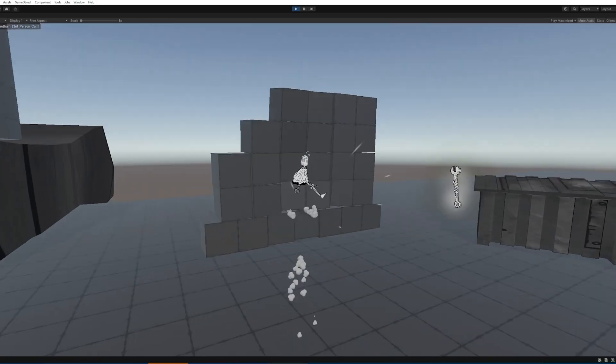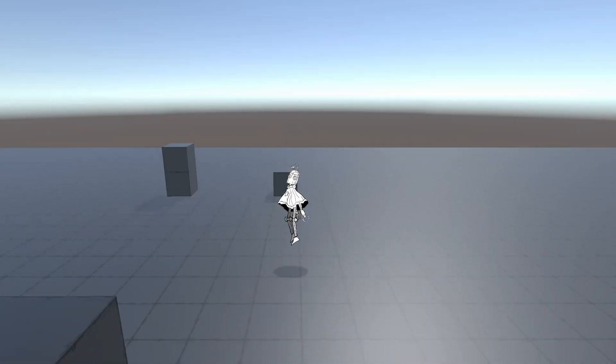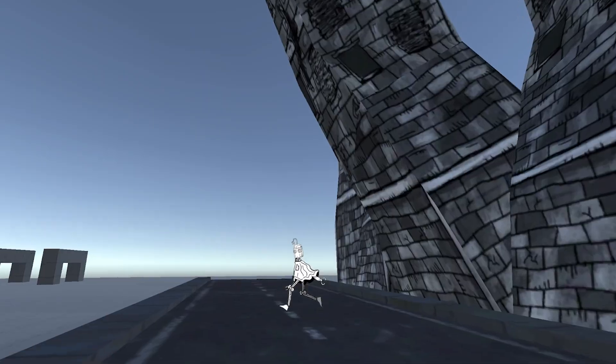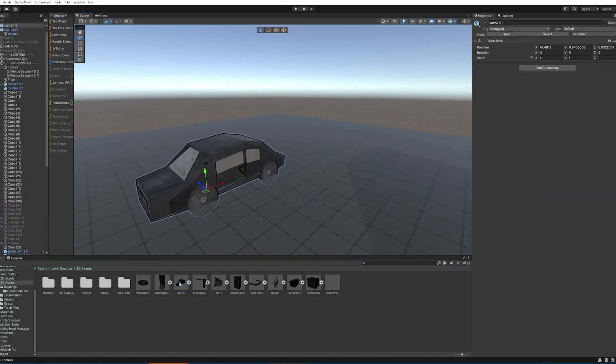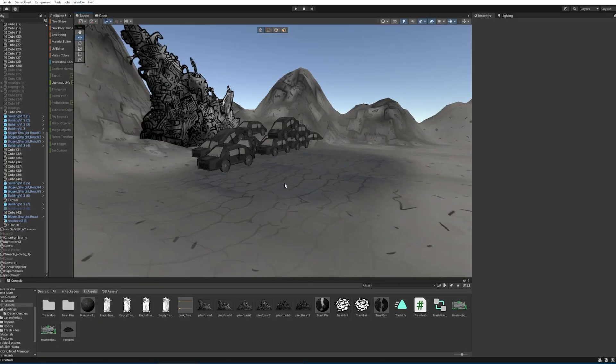Let's quickly recap what we have so far: rigid body system, rolling into enemies, breaking trash that drops ammo, particles, sprinting and walking, breakable sewers, hiding, falling buildings, and now cars. If any of this seems fun, go wishlist on Steam — there's a page and a button for it.